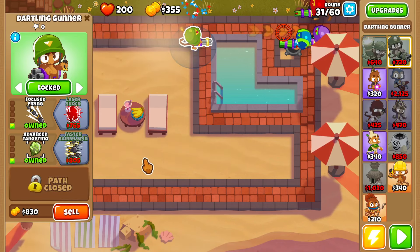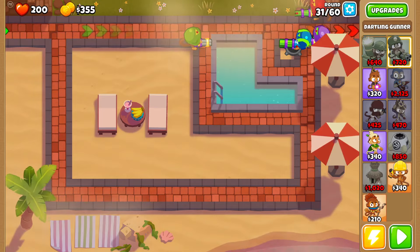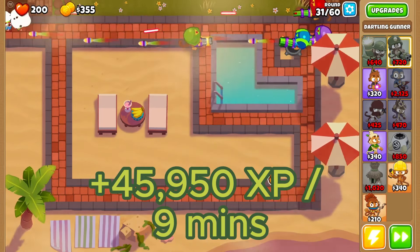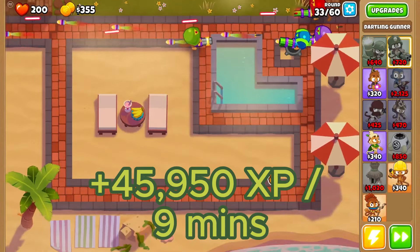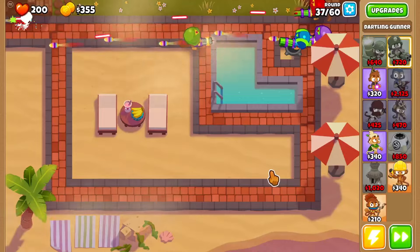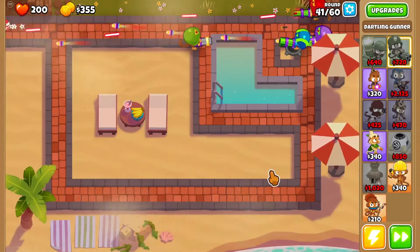Face it and lock the 1-1-0 Gunner towards the right in the middle. This exact farm will easily get you through deflation mode, earning you the maximum amount of XP — 45,950 XP every 9-minute game.